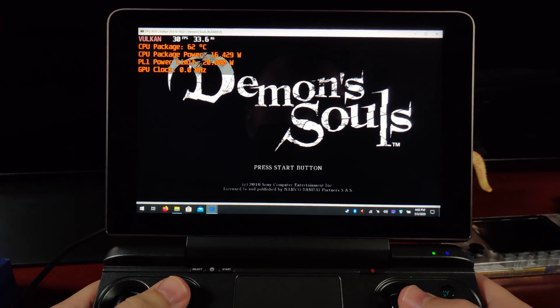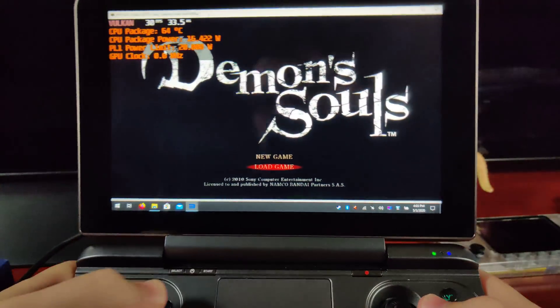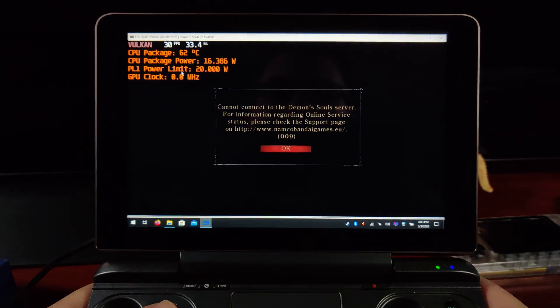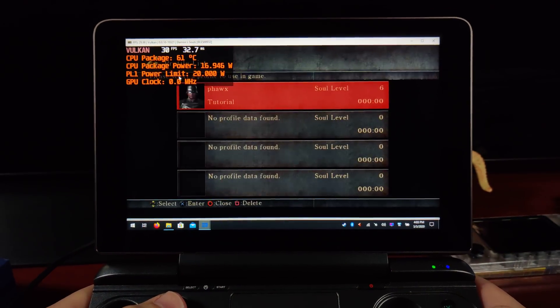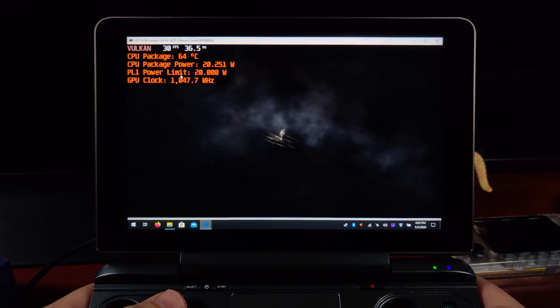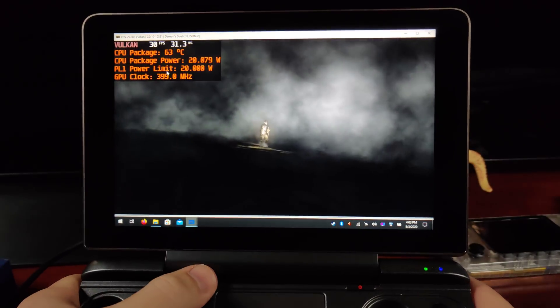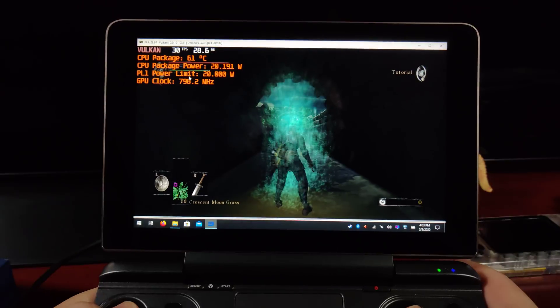This is PlayStation 3 emulation running with Demon's Souls right now. I've gone ahead and made one small little change. If you actually take a look at the configuration wiki, there's just one little check that you need to make, which is with robotic color blending, and I have unchecked downmixing sound.